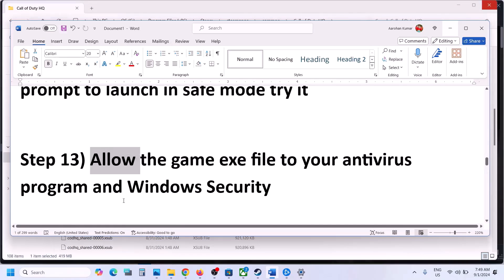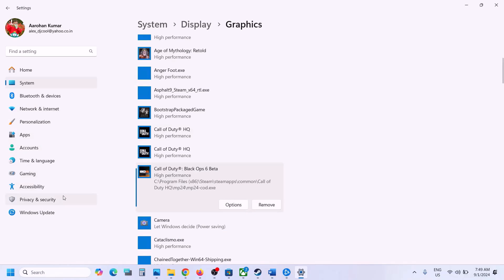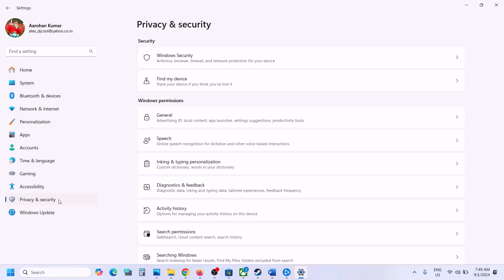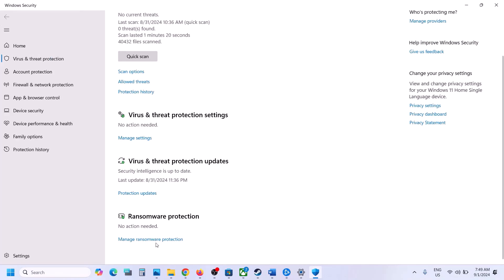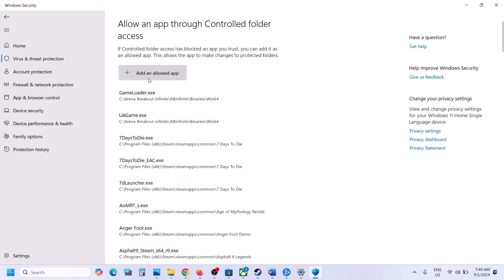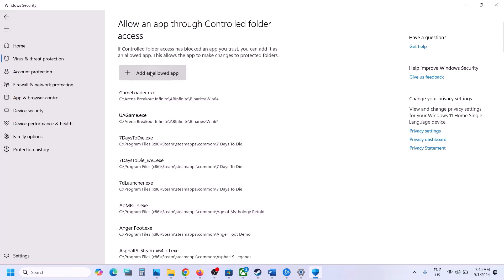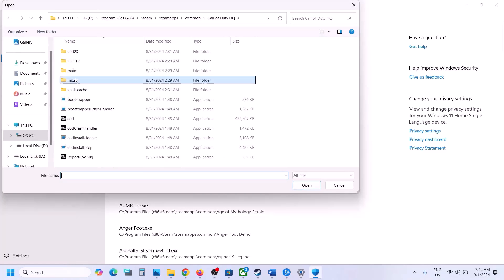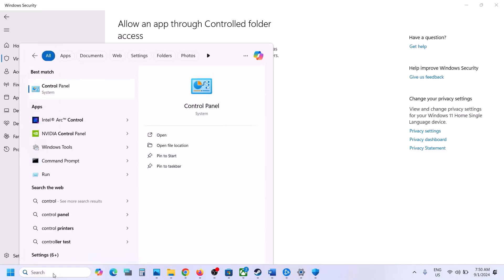The next step is to allow the game exe file in your antivirus program. If you have a third-party antivirus like Avast, Norton, Bitdefender, or McAfee, allow the game exe file. If using Windows Security, open Windows Settings, go to Privacy & Security, click on Windows Security, then Virus & Threat Protection, scroll down, click Manage Ransomware Protection, click Allow an App Through Controlled Folder Access, click Yes, then Add an Allowed App, Browse All Apps, go to the game installation folder, select the game exe file, and click Open. Also add the MP24 cod exe file.